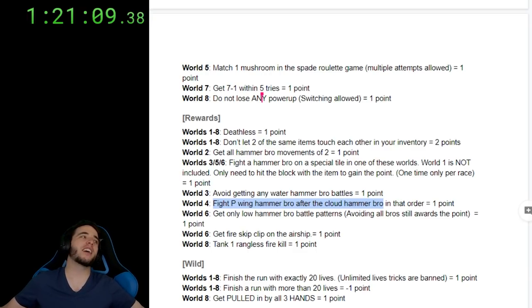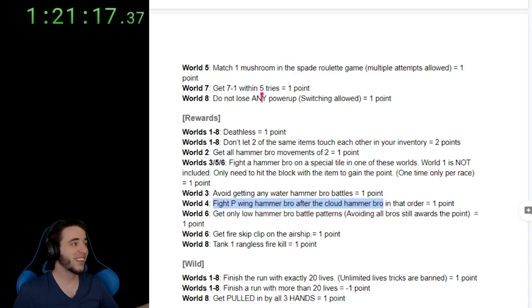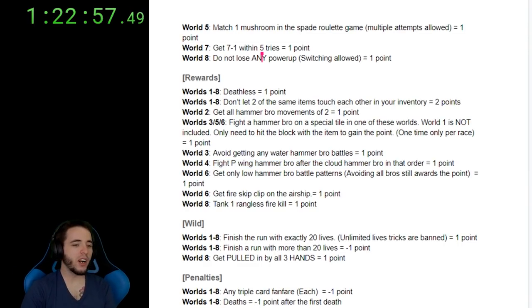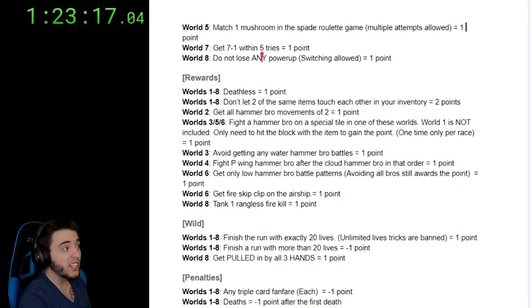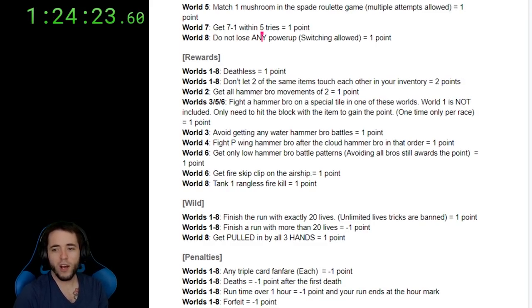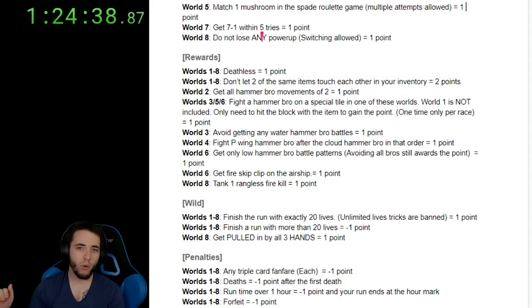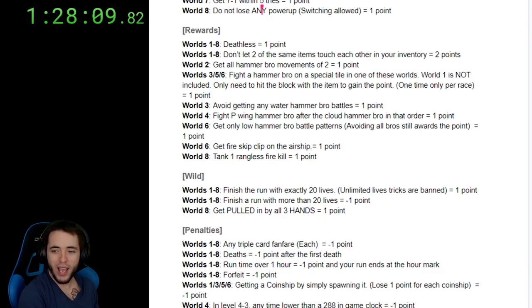If you get bad RNG in world 8, you guys are rewarded — yes, you're welcome. Next category: the standard category. Penalties: worlds 1 to 8, any triple card fanfare — each is minus one point. Deaths: minus one point after the first death — I fixed last season's mistake. Run time over an hour: minus one point and your run ends right then and there. If you forfeit, you lose one point. Getting a coin ship by simply spawning it: lose one point for each coin ship.